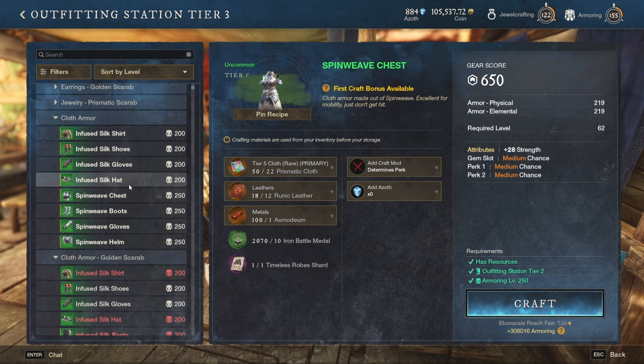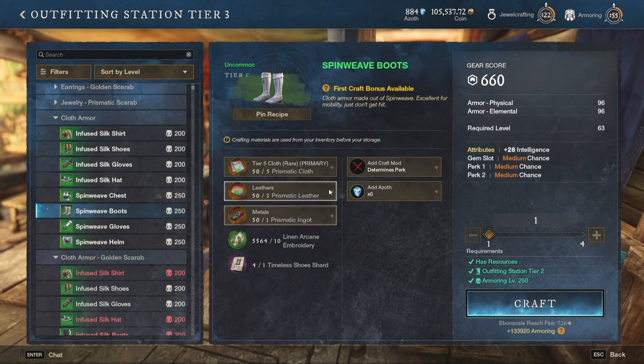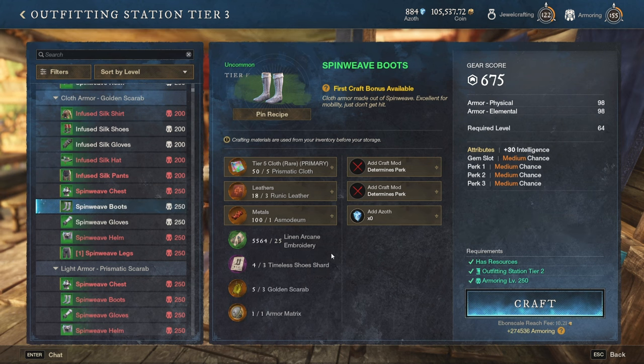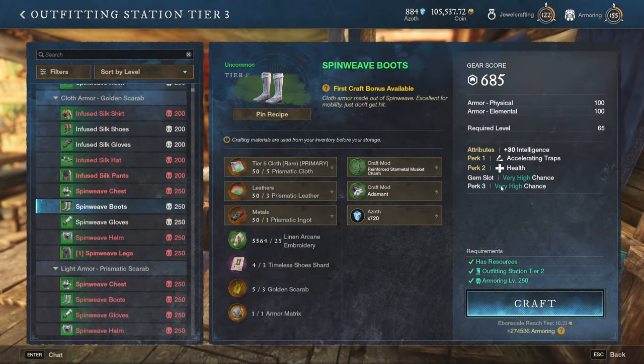From here we have a few different options for light pieces of gear, and as you can see we have boots — but unfortunately those boots are only crafted with timeless shards. There are no golden scarabs, no armor matrix, and no azoth inductors, which means those boots will never be able to reach 700 gear score. Even if we use higher tier materials, those recipes are simply not meant to reach 700. There are just two specific recipes that can reach 700 gear score: one is with golden scarabs and armor matrix, which allows you to choose two different perks.